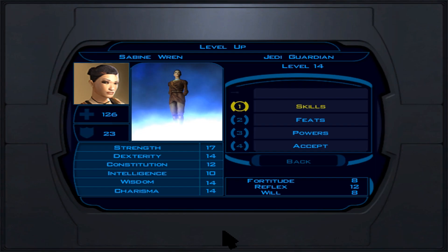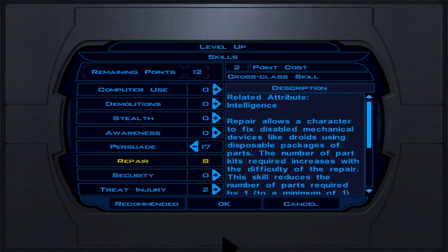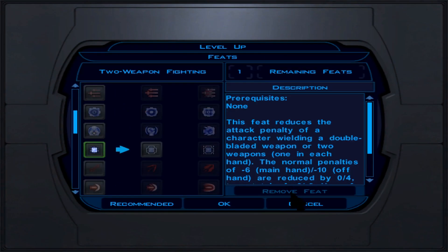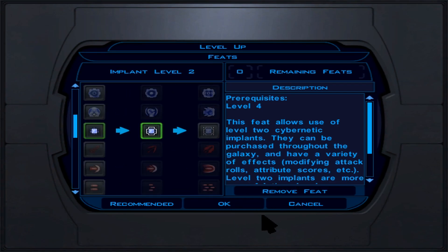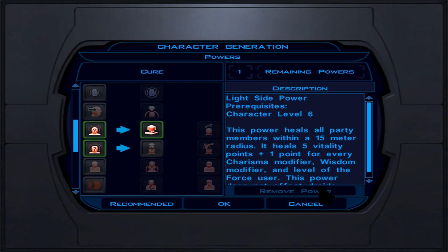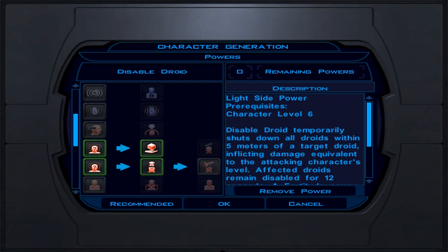We also pick Toughness, which retroactively gives one extra vitality (hit) point per level — great for survivability. We also pick Destroy Droid, completing the droid line. At Jedi Guardian level 13 (character level 20, the cap), put the attribute point into Strength at 19. For skills, Persuade is primary; Treat Injury if not doing the repair route. If doing HK-47, continue with Repair — getting it up to 8.